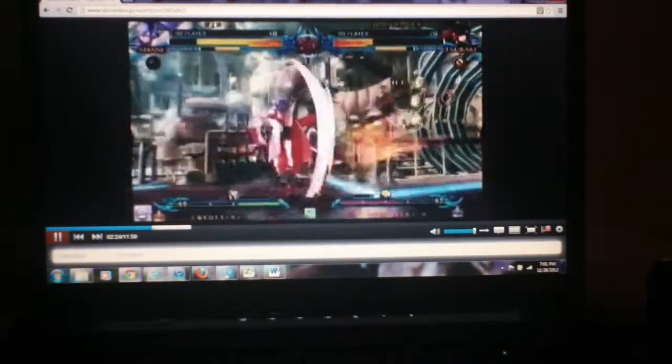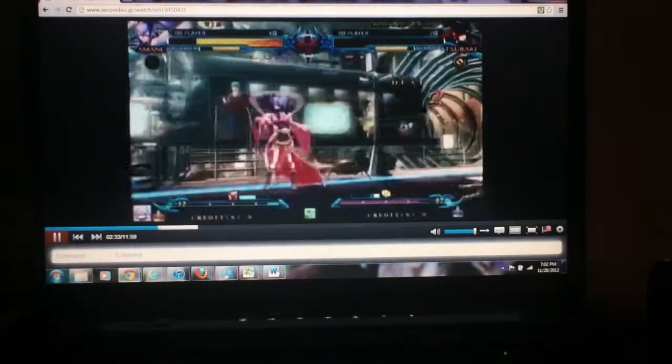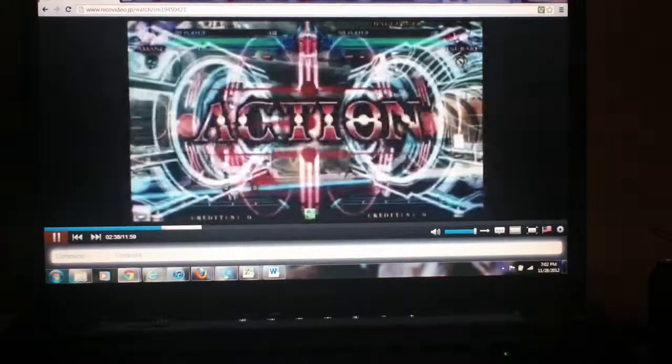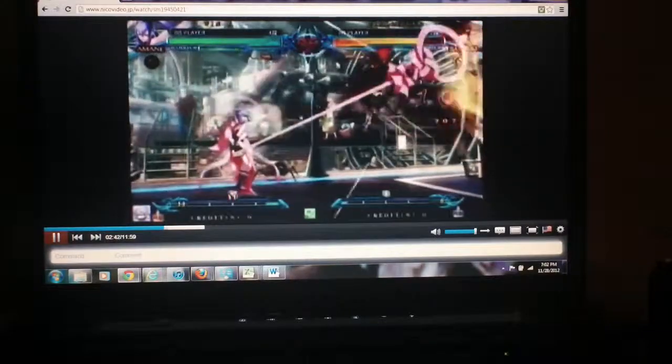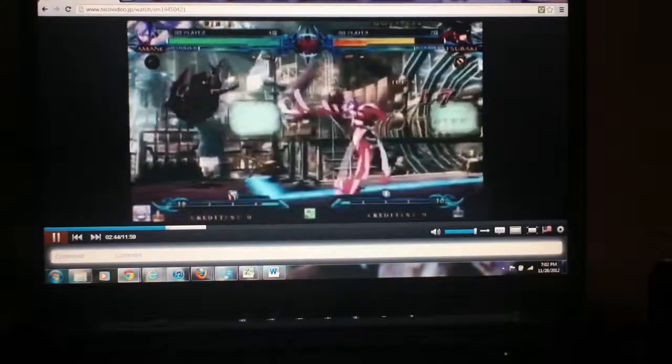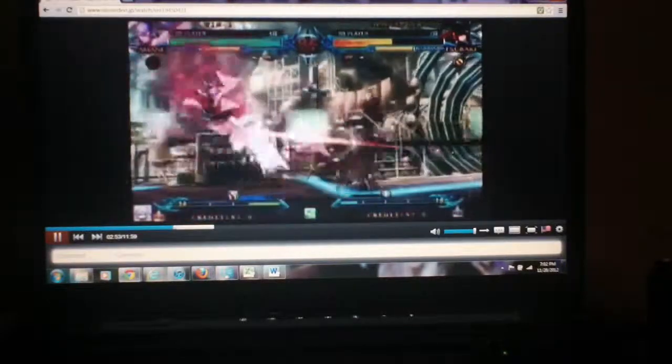A lot of keep-away kind of stuff here. 5A jab. A Jocko-type move. Stalactites. Standing drill move. Takes the round. Oh, counter hit wall bounce. Mid-screen, meterless, 34-hit combo. About 3K, that's right.